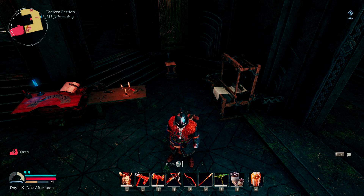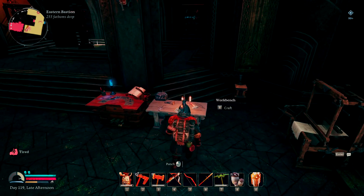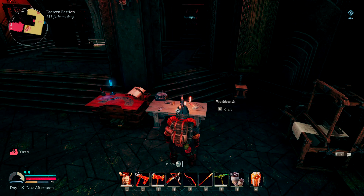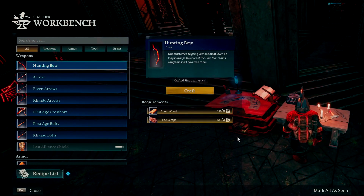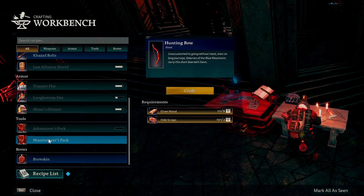So let's make it, because it's time to be able to carry more. I have a great migration ahead of me, so having more inventory slots is always nice. You'll need to craft this with the workbench, which we have right here. And if we scroll down, here is our Mountaineer's Pack.